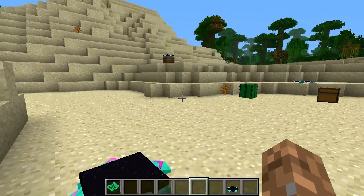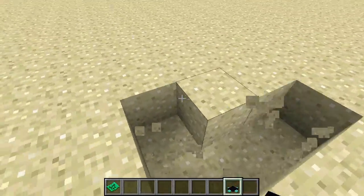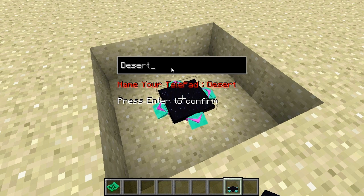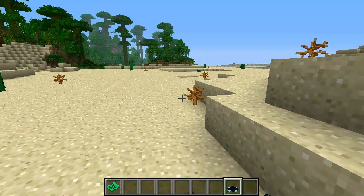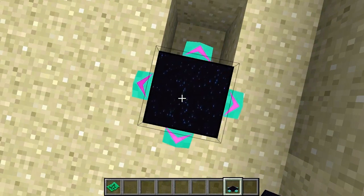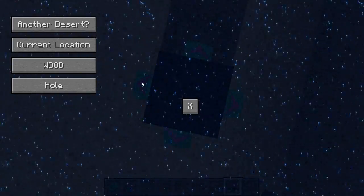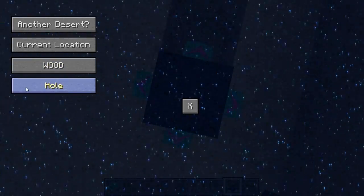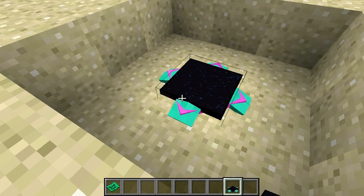Let me show you how to set a location. Grab out a telepad, go wherever you'd like, and place it down. It's gonna ask for the name of the telepad — in my case I'll just name it 'hole'. Now let's go back to our diamond telepad, wait three to five seconds, and the screen comes up showing all our locations. You can see we now have the new one called 'hole', so we'll teleport right over to it — and here we are.